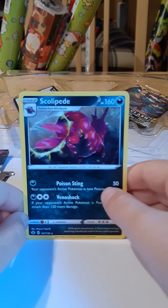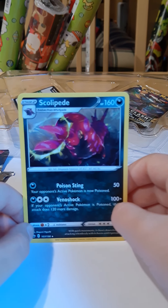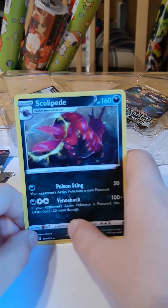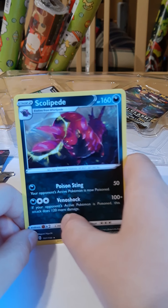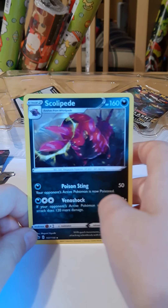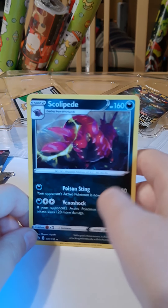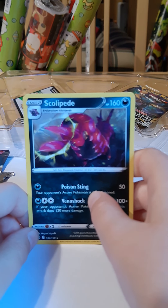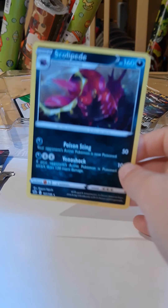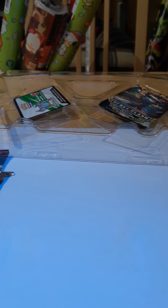We have Scolipede with Poison Sting — your opponent's active Pokemon is poisoned. And if your opponent's active Pokemon is poisoned, Venoshock does 120 more damage. So that means you use Poison Sting, then Venoshock, and it does 220 damage — plus the 50 damage you already did, plus poison damage, that equals about 280 damage. That's crazy.